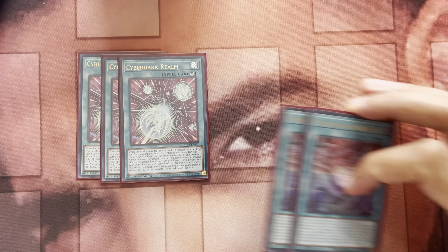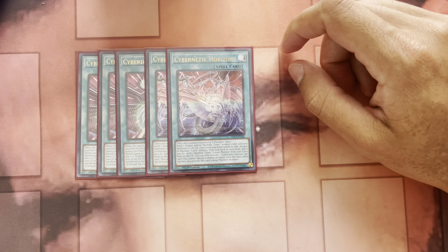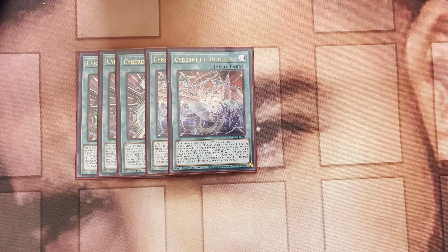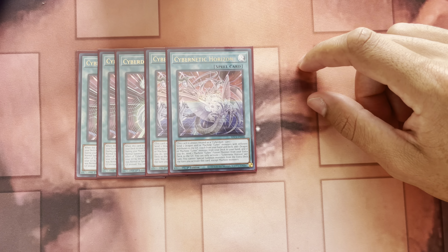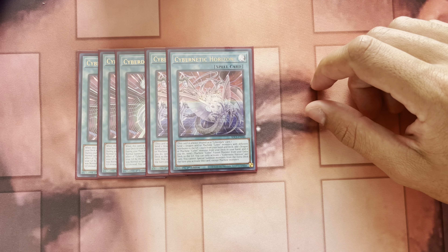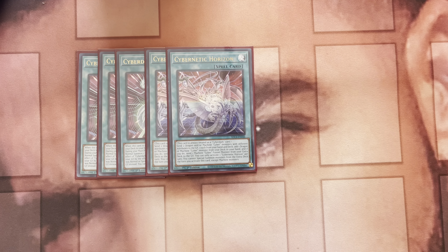Double Cybernetic Horizon — you only need two, you don't want to get bricked up on these. This is always treated as a Cyber Dark card. Send two Dragon and/or Machine monsters with different attributes to the graveyard, one each from your hand and deck. Add one Dragon or Machine Cyber monster from your deck to your hand, and if you do, send one Machine Cyber Fusion monster from your extra deck to the graveyard. You cannot special summon from the extra deck the turn you activate this, except machines.